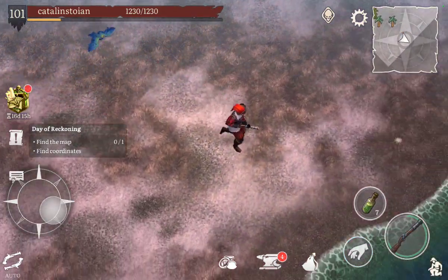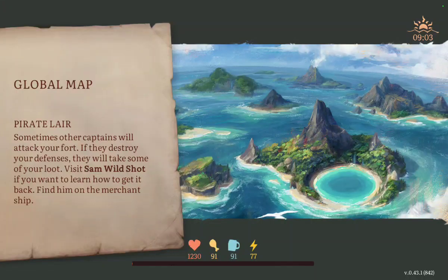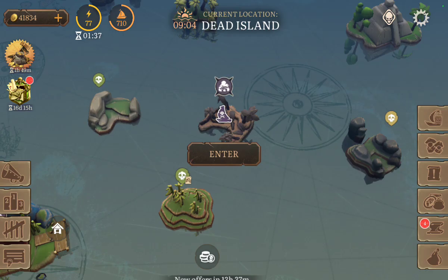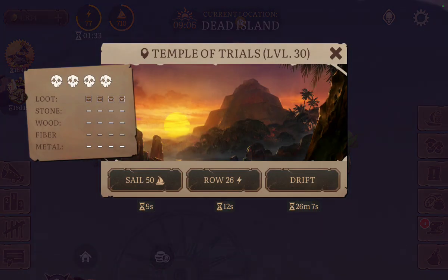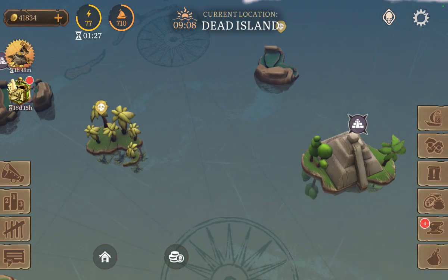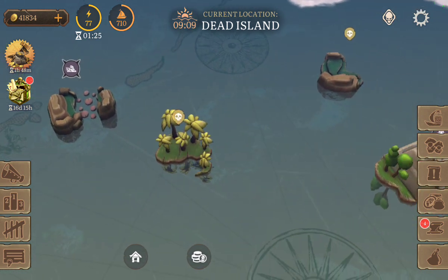So once you open this port, you get access to more islands — for example, the Temple of Trials, where you can earn earrings which give different stat boosts.